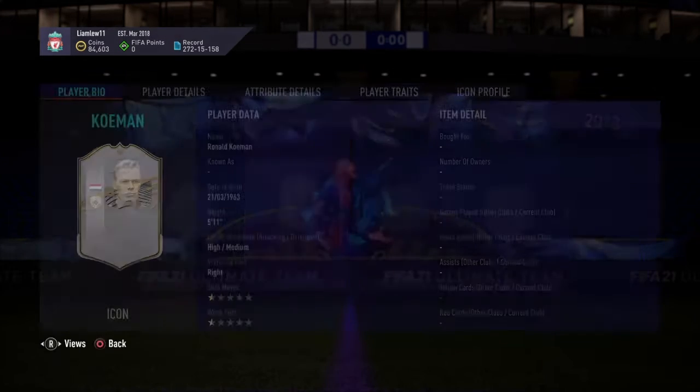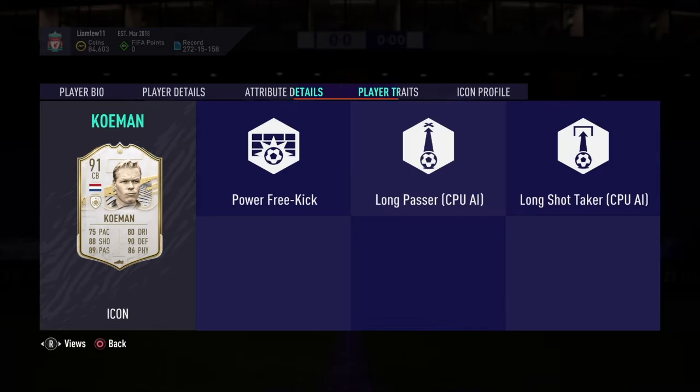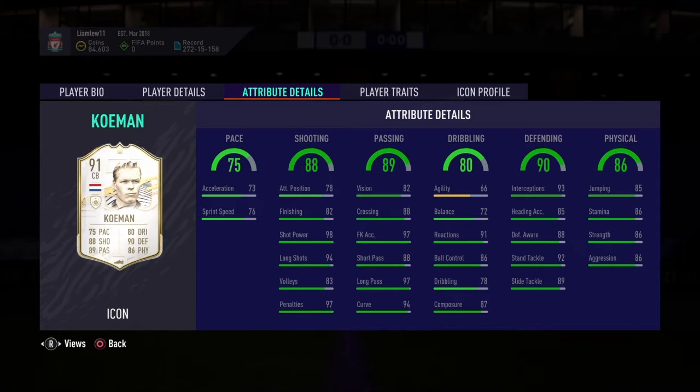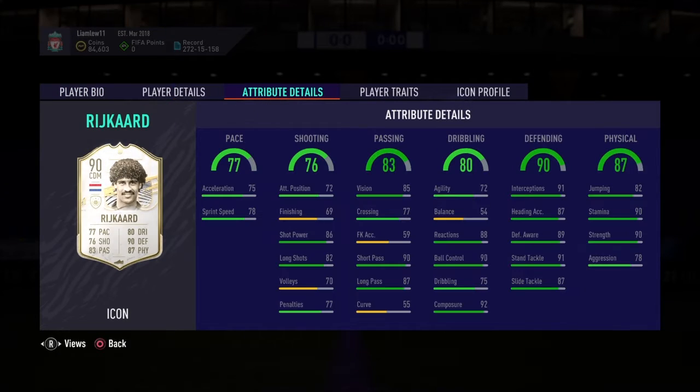For thirteen tokens there's prime Ronald Koeman, and what a card this is. You can play him as CDM, center mid, or center back — basically anywhere. He's got great shooting stats, the best free kick stat, and insane set pieces. He's a fantastic card.